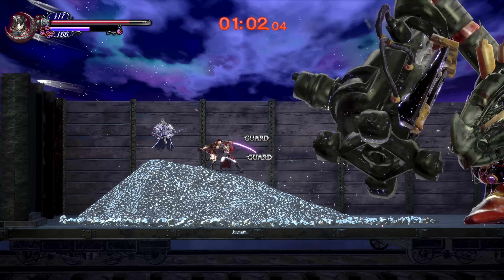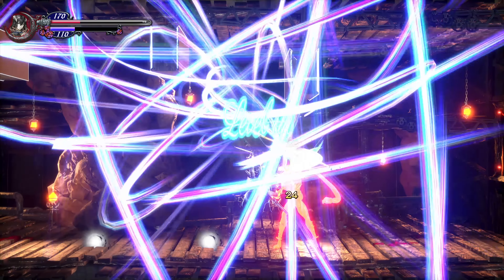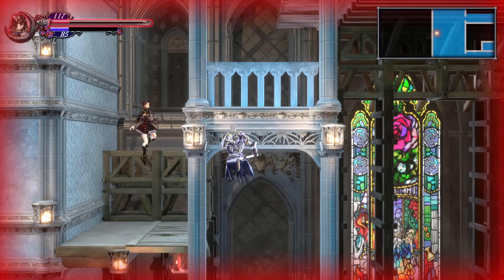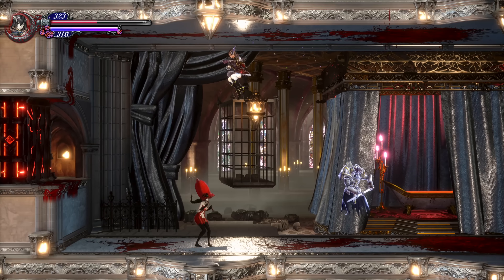Fight your way through the train and take down the Glutton Train boss with Zangetsu. Next, kill the boss in the Underground Sorcery Lab to receive the Reflect Ray Shard. Take this ability to the Dian Kecht Cathedral and explore some more. You'll find your way to the upper sections of the Cathedral and eventually come across Bloodless. Kill her to receive the Bloodsteel Shard.